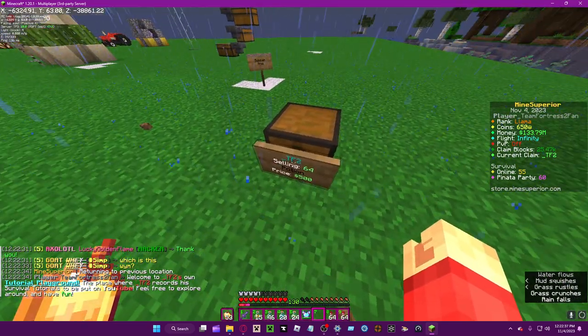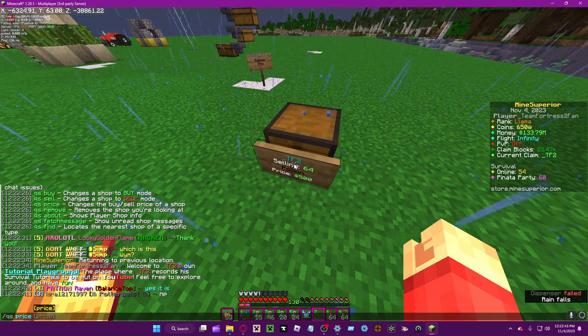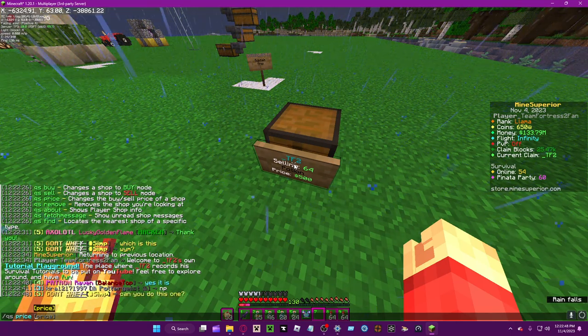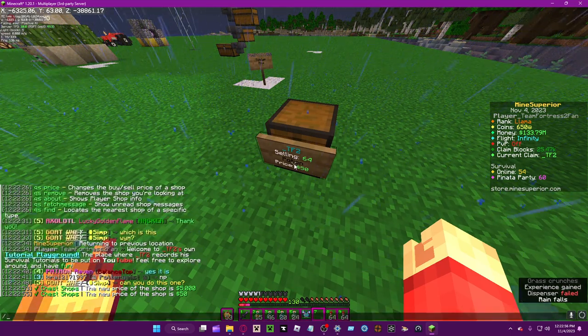'QS price' lets you configure the shop price — you have to be the owner for most of these commands. If you're not the owner of the chest shop, you can't use them. You can change it to 5000 or down to 50.